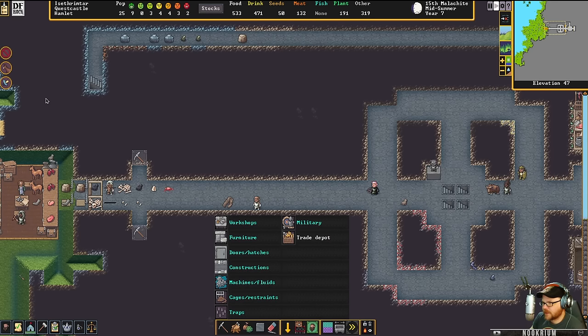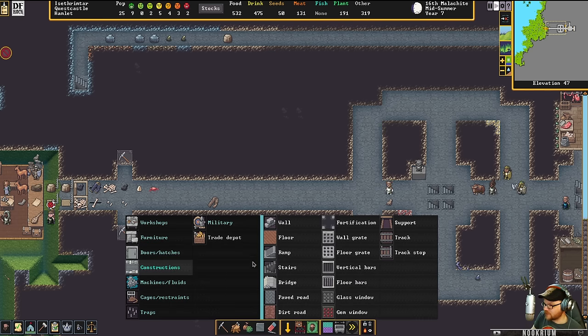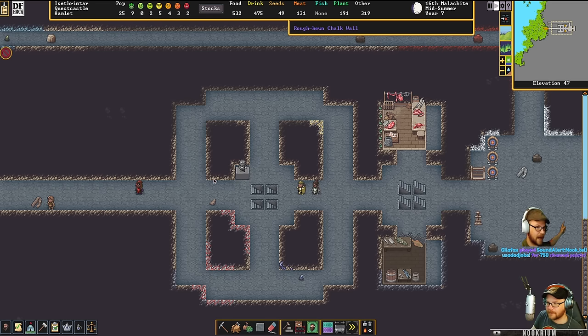There's a problem with this. If I do this, I want to make a statue of Loot Goblin but they can't be there. These are just going to be the dead, I guess — the dead will be lined up over here. Loot Goblin's statue will be somewhere else. We'll put them there as soon as we make it.